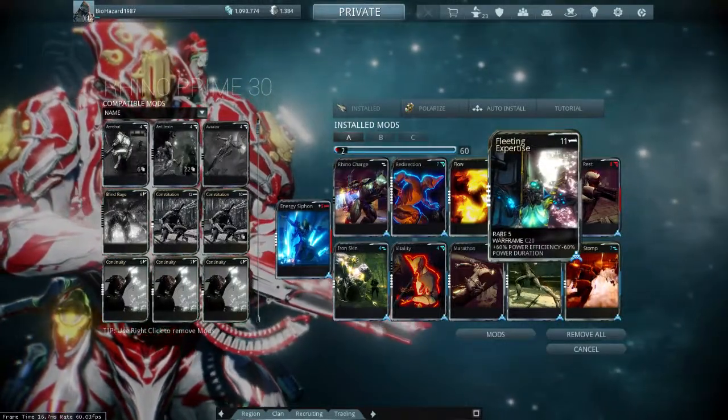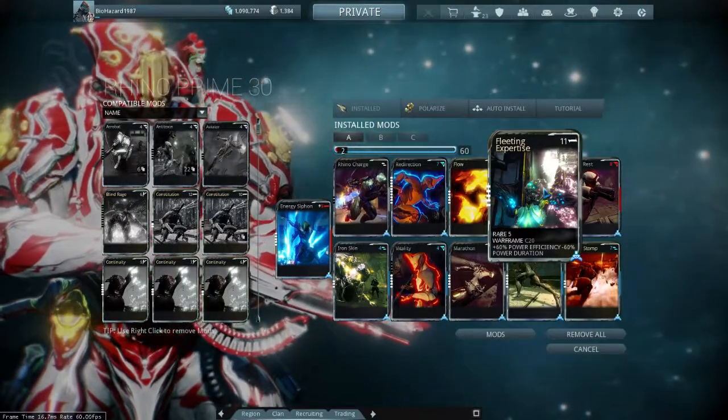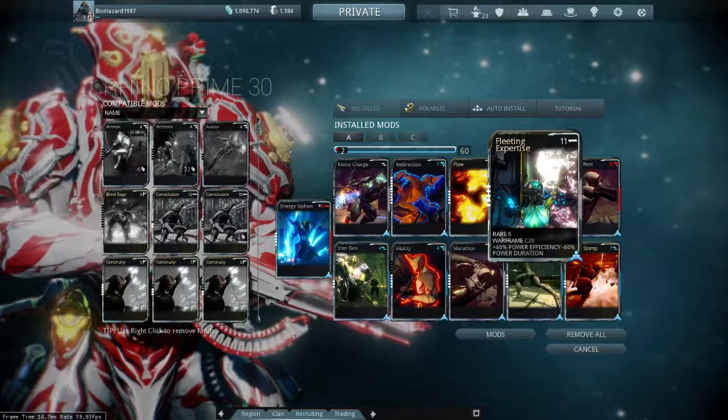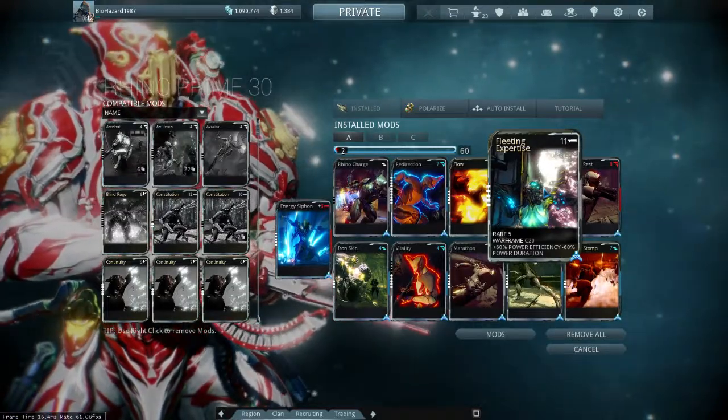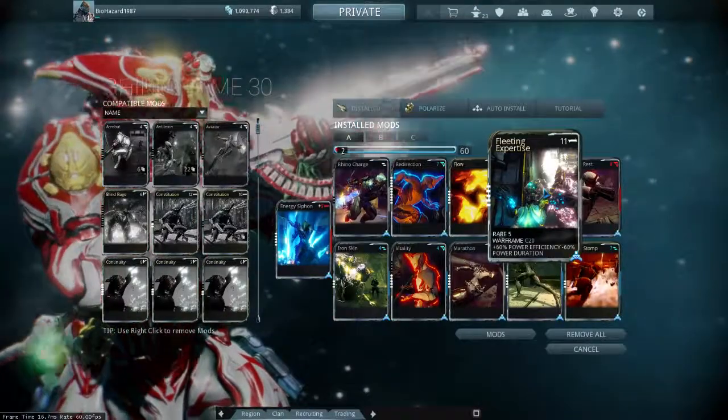Next up is Fleeting Expertise. I really focus on powers here — I like the power fantasy. It makes my powers cheaper. The downside really only affects one power, which is Rhino Charge, which I basically said before isn't really useful. So Fleeting Expertise in the end is worth it.